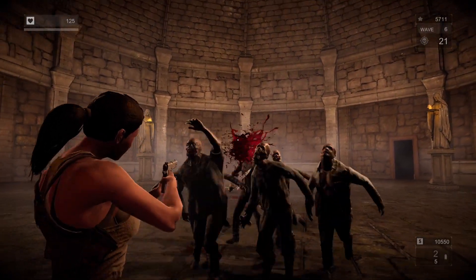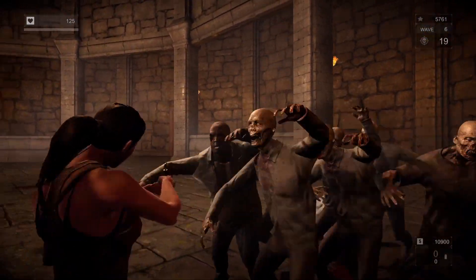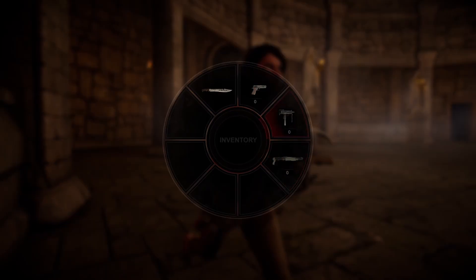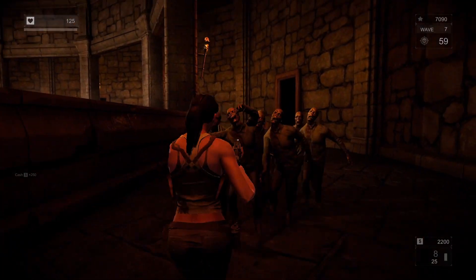At its core, Blood Waves is a wave-based zombie survival game where you kill the undead and try to survive as many waves as you can before you die. When you inevitably die, you restart from wave 1 — the very beginning. You'd recognize this formula from the Call of Duty zombie games or the zombie mode.